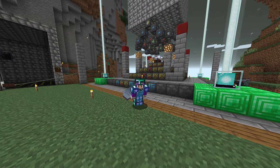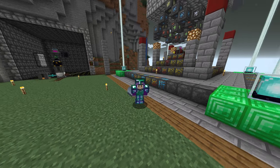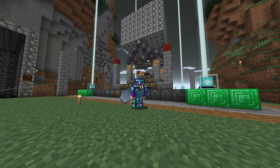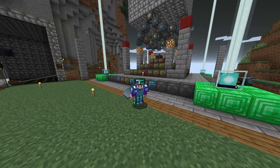Hello everybody and welcome back to Stacia Expert Mode. In this episode we upgrade our blood altar to tier 5 and automate the collection of life essence. We don't have to sacrifice our own blood anymore, so I hope you enjoy.